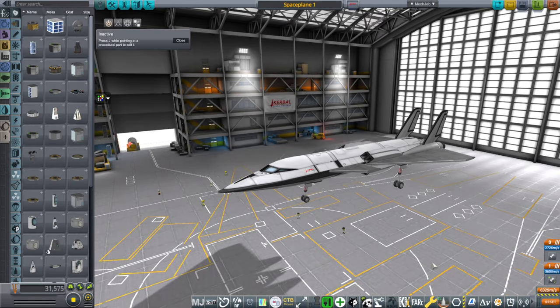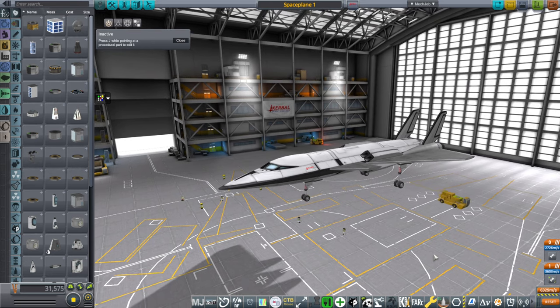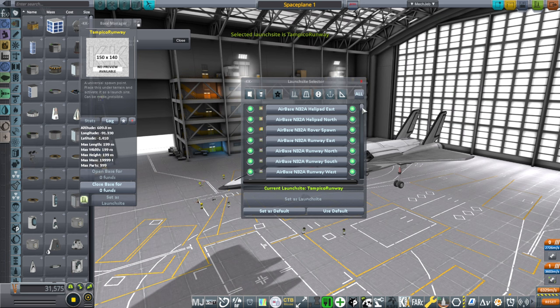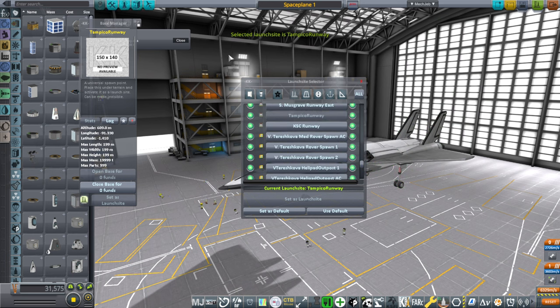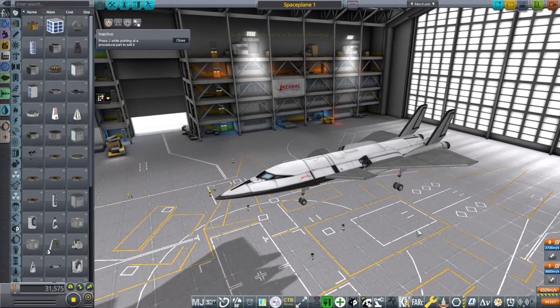I've implemented one of those terrains — the Tampico area — and placed it fairly close to the stock Space Center area in JNSQ. I've also placed a launch site, so we have a Tampico runway and a Tampico launch site. We're going to use this plane to take a look.